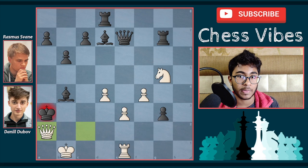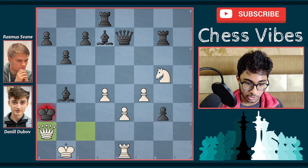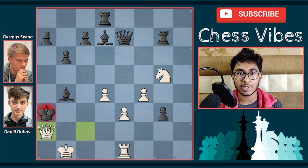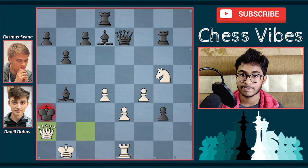This was the game between Dubov Daniel versus Swain, and the mate in 13 pattern found by Dubov Daniel is not easy even at grandmaster level. If you found the mate in 13 idea, you are a genius! If you also liked this game, please like the video. If you are new to my channel, please subscribe — I will come with new videos for you. Please stay tuned. Thank you for watching and bye bye!